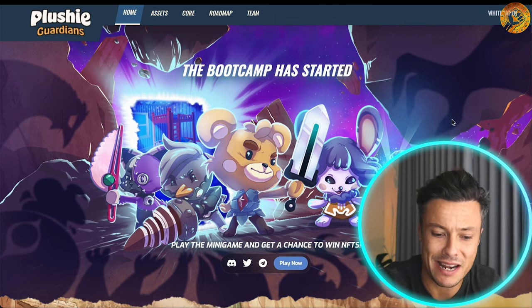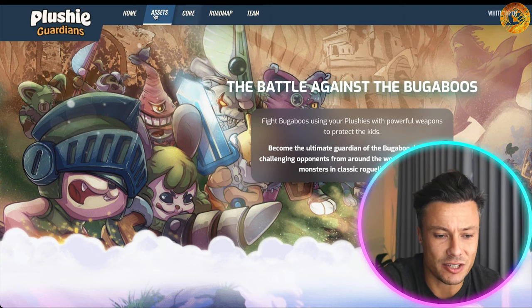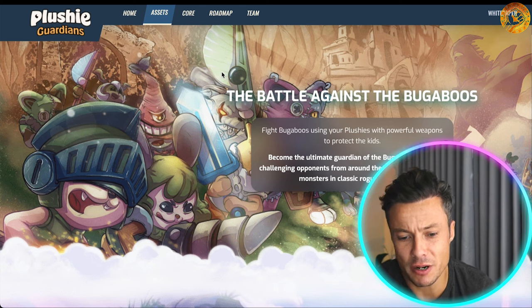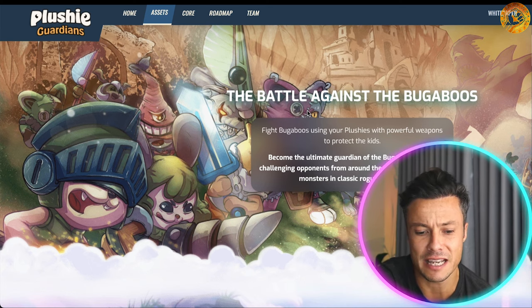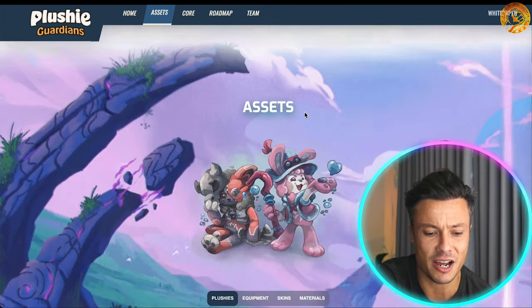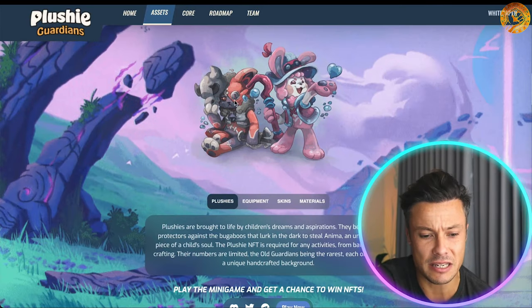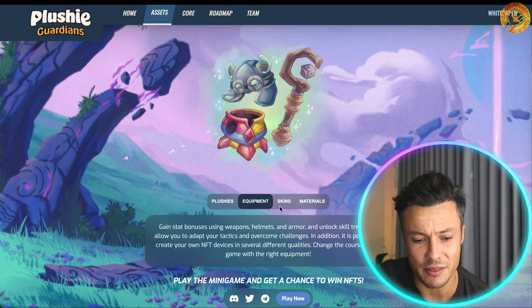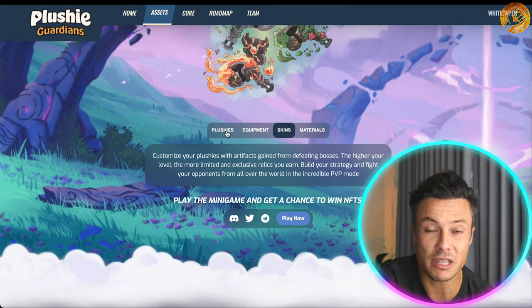You can find out a little bit more about what this has to offer. The battle against the bugaboos — fight bugaboos using your plushies with powerful weapons to protect your kids, become the ultimate guardian of the bugaboo domain, challenging opponents from around the world and defeating monsters in a classic rogue-like style. These are the different NFT characters — the plushies — and they come with different equipment such as weaponry and helmets, in different skins, styles, and materials.